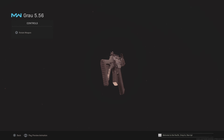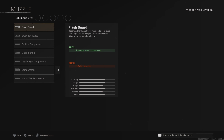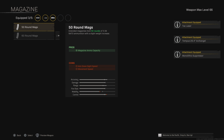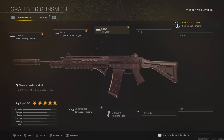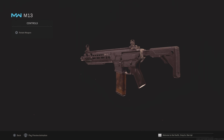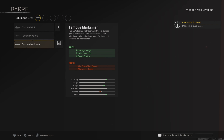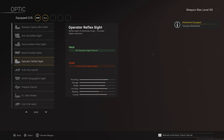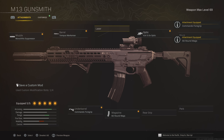Next up, the Grau 5.56 — one of those OG weapons, so I had to include it. It feels really, really good at the moment. Most of you probably already know this loadout, so I'm not going to talk about it too much — it's been around since the beginning. Another classic is the M13, one of the easiest weapons to use because of its super low recoil and a pretty good TTK. There are only five simple attachments, so just trust me and give it a go if you haven't used it.